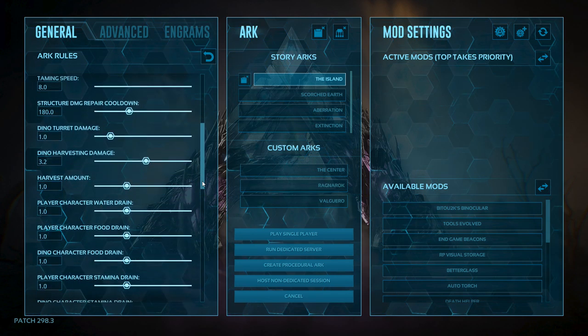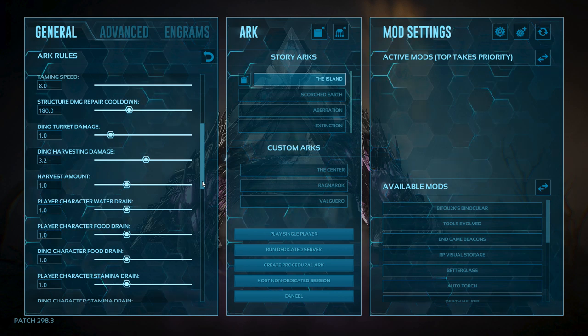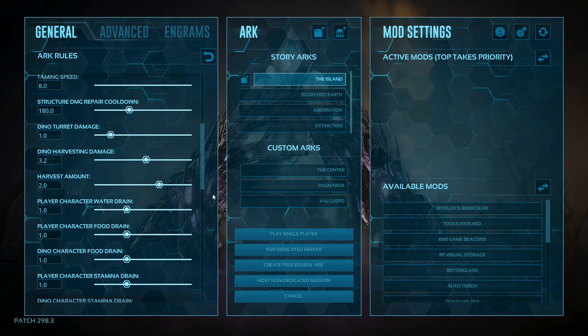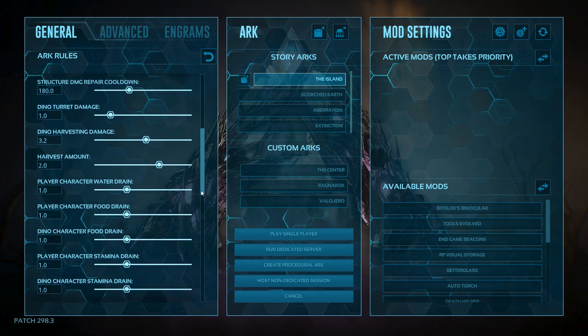Moving on, the next setting under general we're going to change is harvesting amount. We're going to double it to times two. Playing around with your harvesting settings, you'll find that you don't want a stone hatchet getting you 300 or 400 wood from one tree. By doubling the amount, rather than getting 40 pieces of wood from a stone pick, we're going to get 80 pieces of wood, which is enough to do one foundation. And because we're on single player, we don't log out — these things don't respawn around us. So doubling the amount is a fair thing to do. Harvest amount — we're going to put it at 2.0.